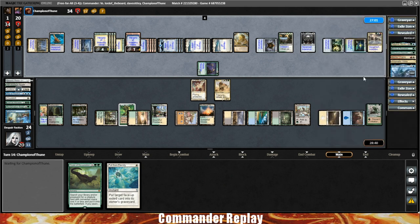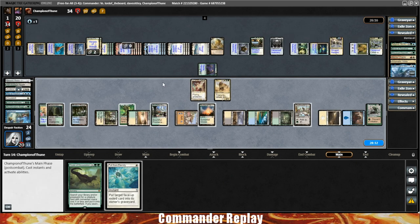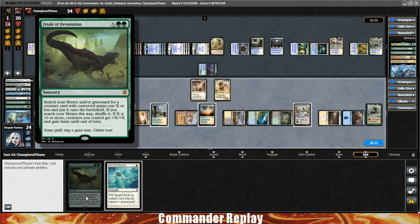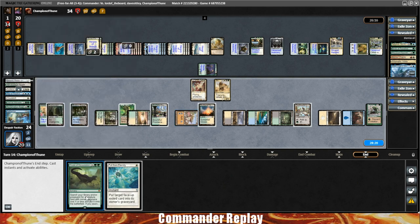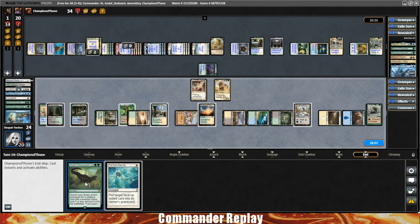Soon we'll have a Marit Lage staring us down. Signet, Sterling Grove. Opponents didn't play any blockers — they have two green mana open. I hope it's not a Fog. However if we Finale X10 we'll need twelve mana right there. And we'd need five to keep the Karmic Guide alive — that's seventeen. Counting our mana... we're at fifteen. We're two short.